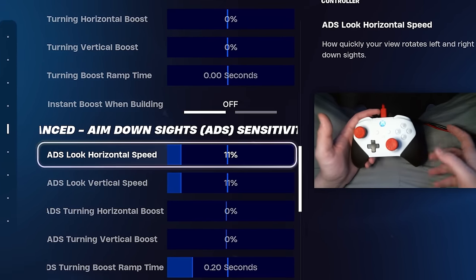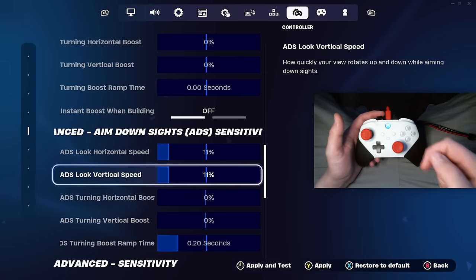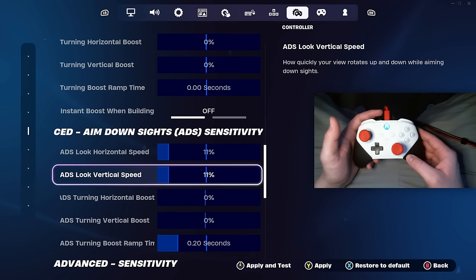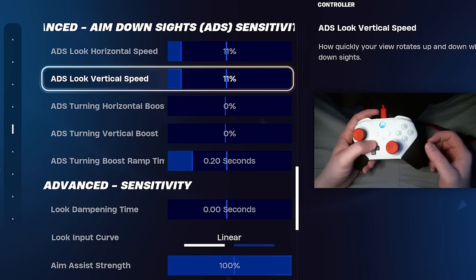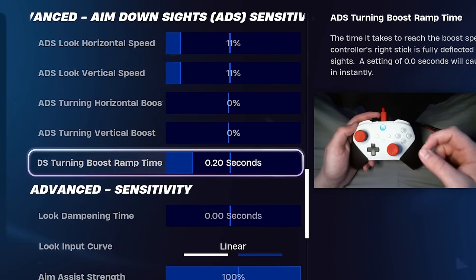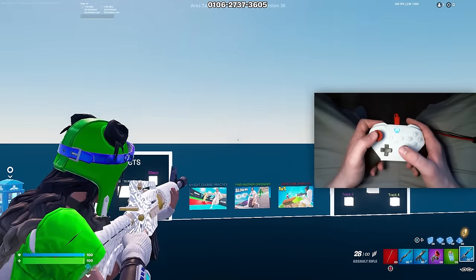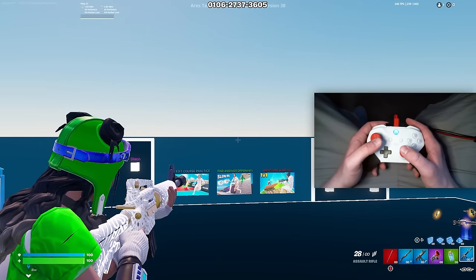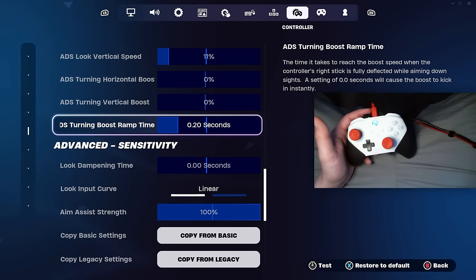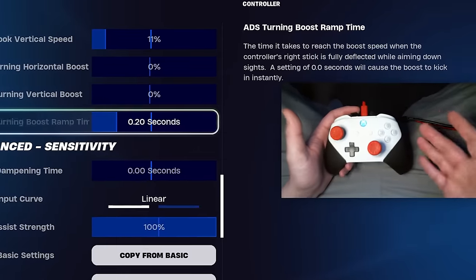If you want to hit absolute beams on controller, use 11% on both look vertical and look horizontal on your ADS speeds — this is the best linear ADS speed by far. But it's not just the 11% on both — the secret is the turning boost ramp time that gets you long range accuracy. Having boost ramp time for your ADS sensitivity only will really help with your long range tracking and slow down your linear curve for super precise shots from long range. Using 0.20 seconds on your boost ramp time will help you hit snipers and really help your tracking. Go to my Twitter and DM me if you like these settings — I respond to everybody.